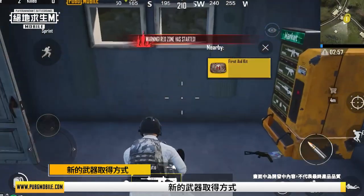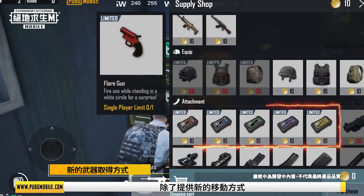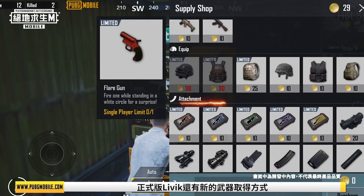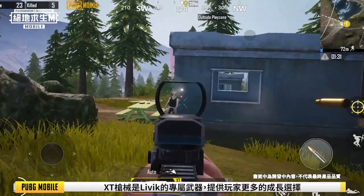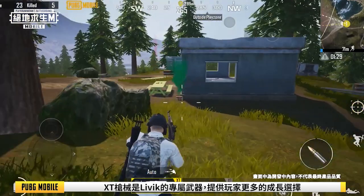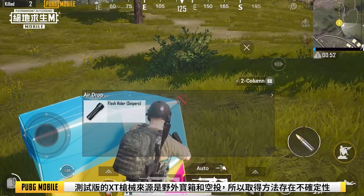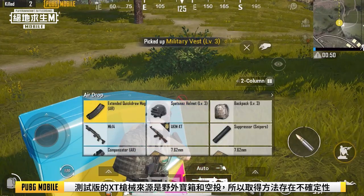New ways to acquire weapons: Besides new ways of getting around, we've also added new ways of obtaining weapons in the official version. The Livik-exclusive XT firearms bring more diversity to players' playstyles. In the beta version, the XT firearms were obtained from crates and airdrops.